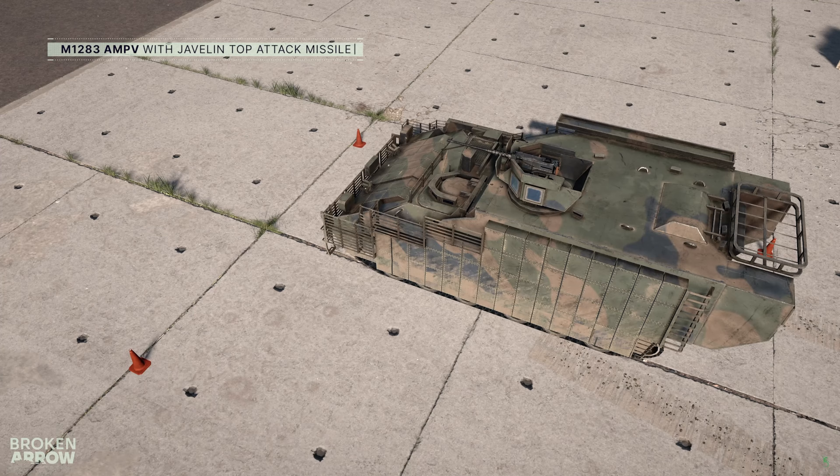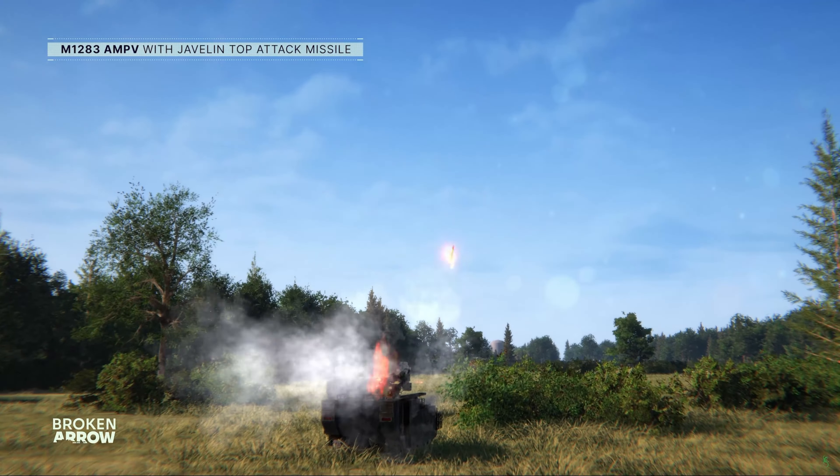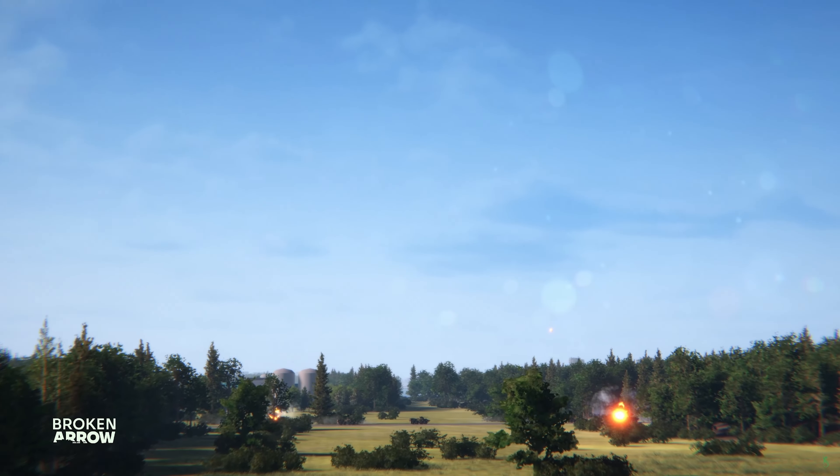They then showcase some of the active protection system and smoke launchers on the Bradley, with an incoming missile being destroyed, as well as smoke launchers concealing the vehicle, allowing it to safely retreat.